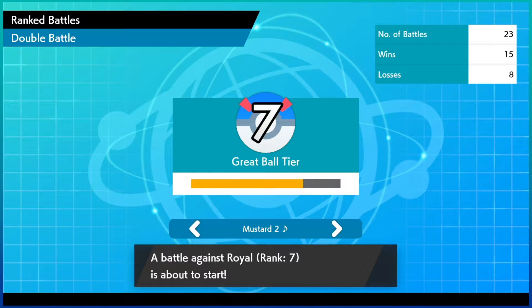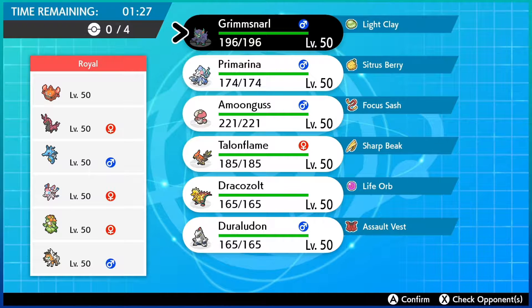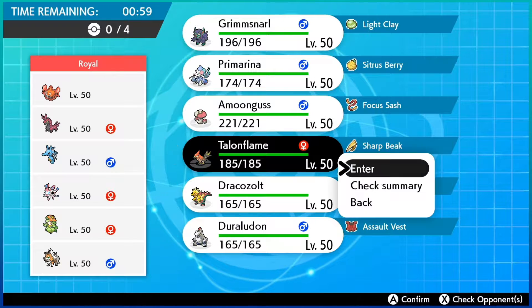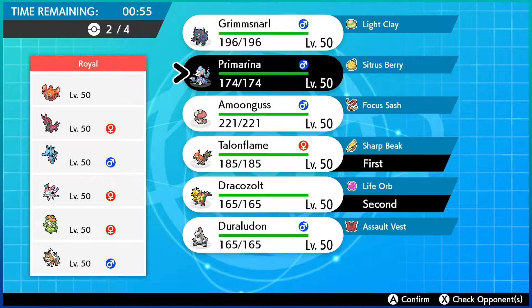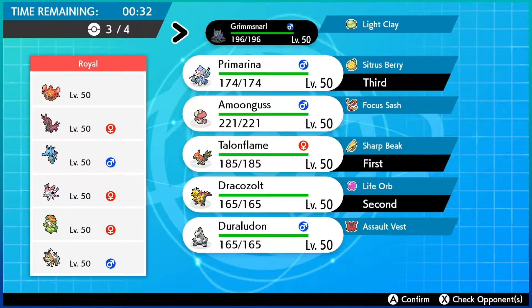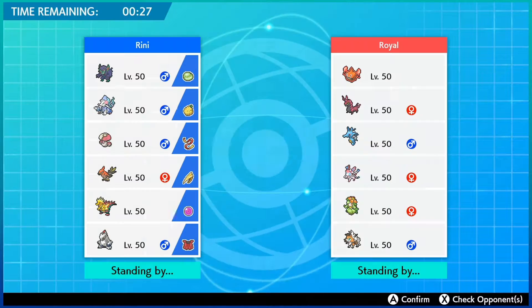Alright guys, next opponent is Royal. Royal has Rotom-Heat, Sculped, Kingdra, Sylveon, Luliant, and Lycanroc-Dusk — a very interesting team. I'm not sure if Rotom would be the weather setter depending on the situation. There's no real designated weather setter, which is very interesting. I think we're going to go Talonflame and Dracozolt with Primarina and Grimmsnarl in the back, since Grimmsnarl might be nice in case Kingdra or Sculped set up with a lot of speed.